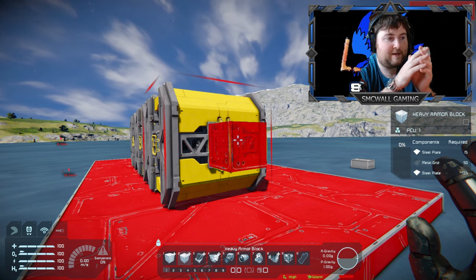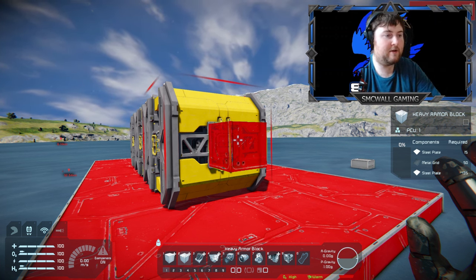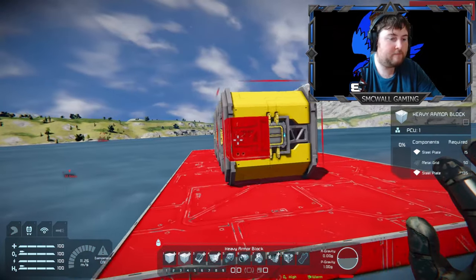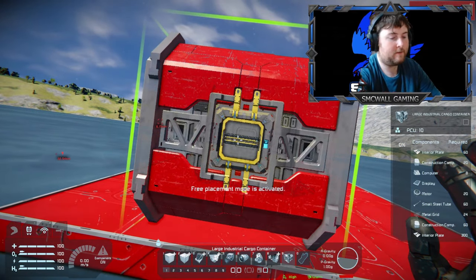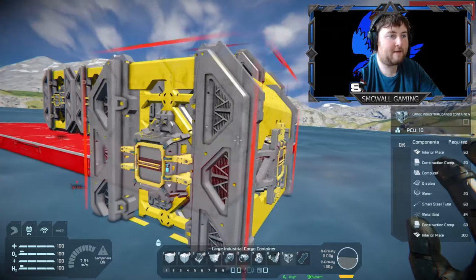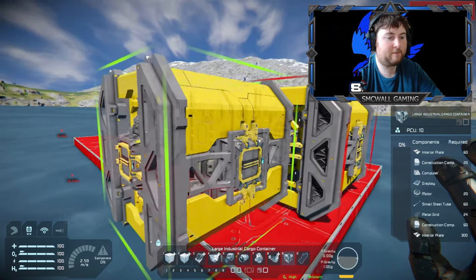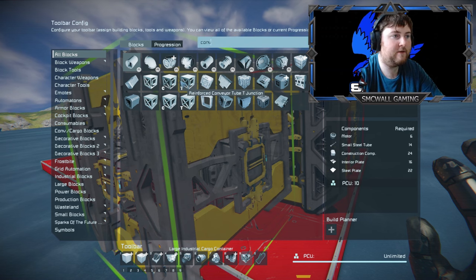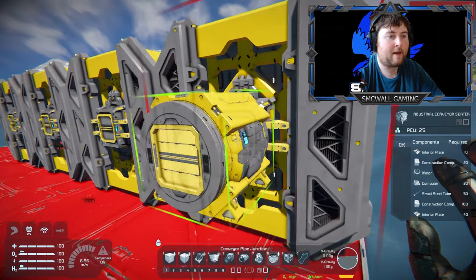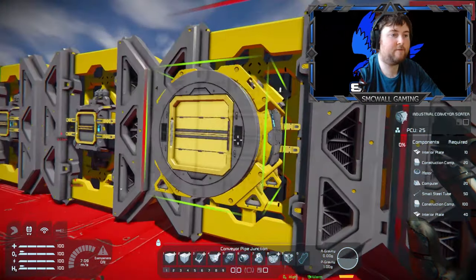If you're going to put three refineries, do six assemblers; six refineries, do twelve assemblers. I like to do things in groups of four because four is easier to work with in terms of maths. So for the purpose of this, let's do four cargo containers — that's plenty of space. Next, we want to put conveyor sorters in. I'm going to use this mod which looks nicer, and rotate it so it's facing that way — we're going to have four.